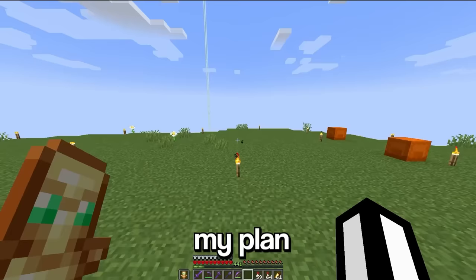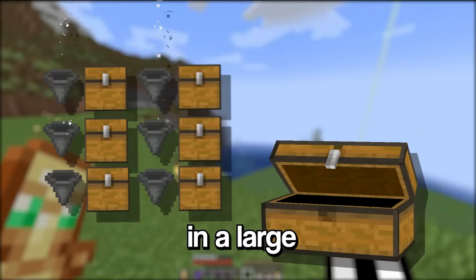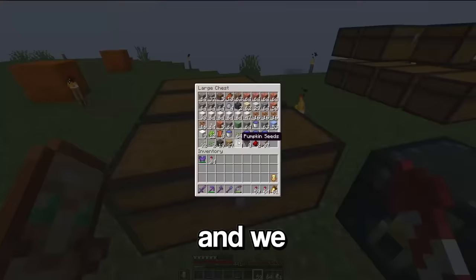My plan is to build a huge automatic storage system and then encase it in a large double chest. But there's a problem — this storage system is gonna need a lot of hoppers, and we have three.